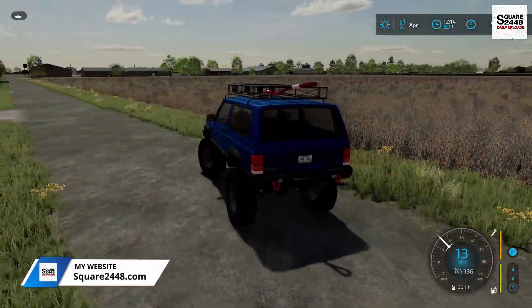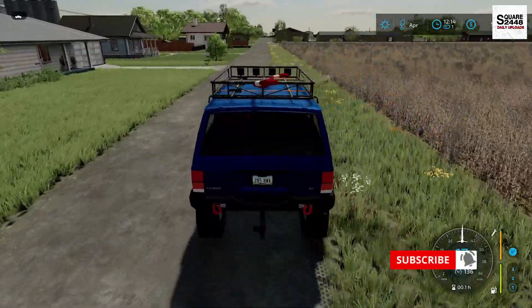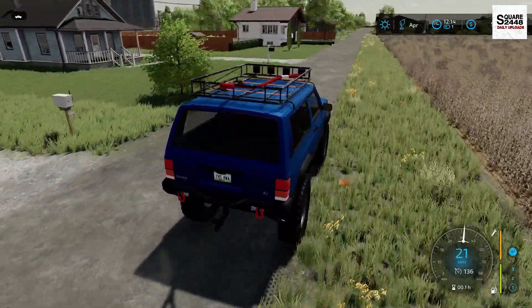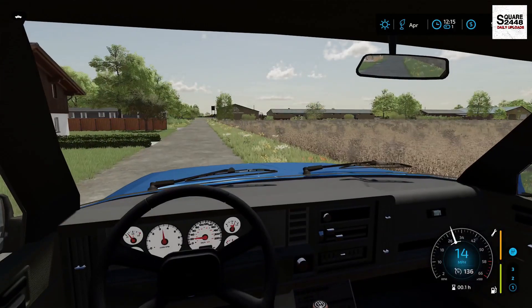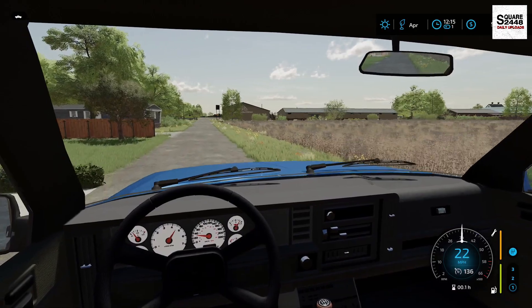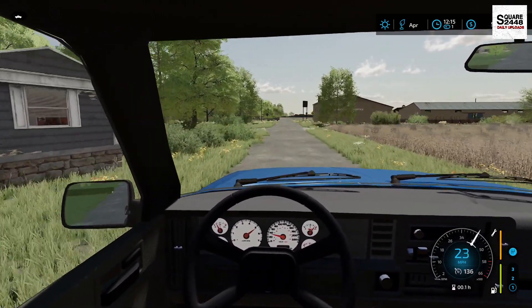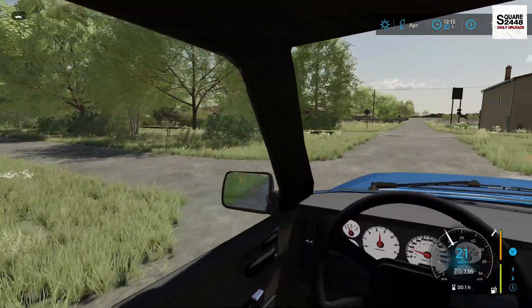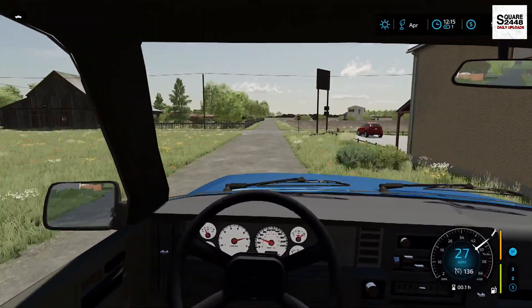Driving this old XJ around town is quite a bit of fun, especially it being a manual. But up on the roof you guys can see I got a new tow recovery rope, which is going to be perfect for off-roading. One of my buddies and I took this off-roading last week and had a lot of fun, but having a tow rope will be helpful just in case we get stuck. Actually, I was helping someone else get unstuck on the trails, which was quite a challenge, but we were able to help them out.